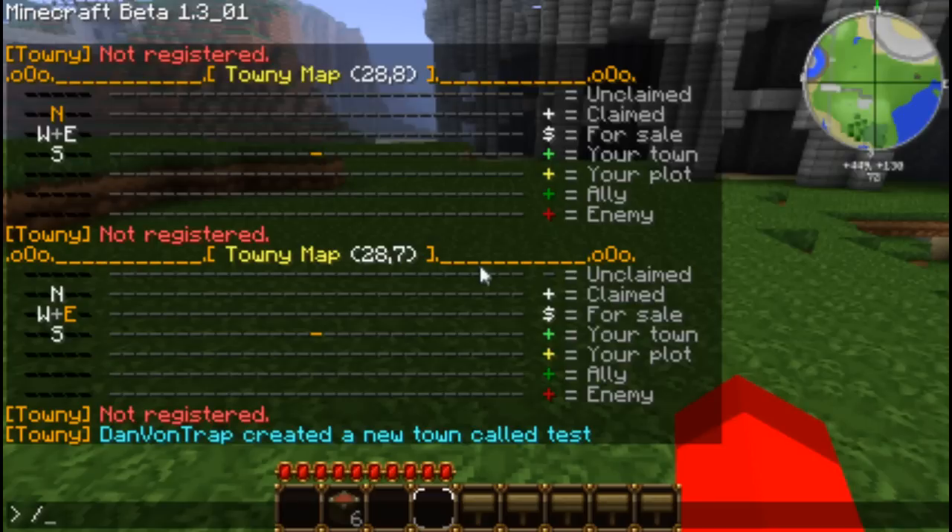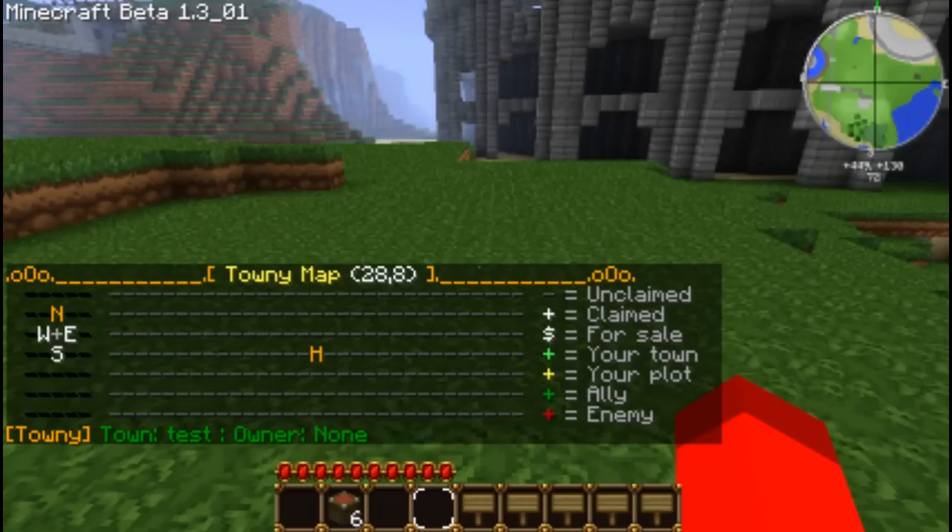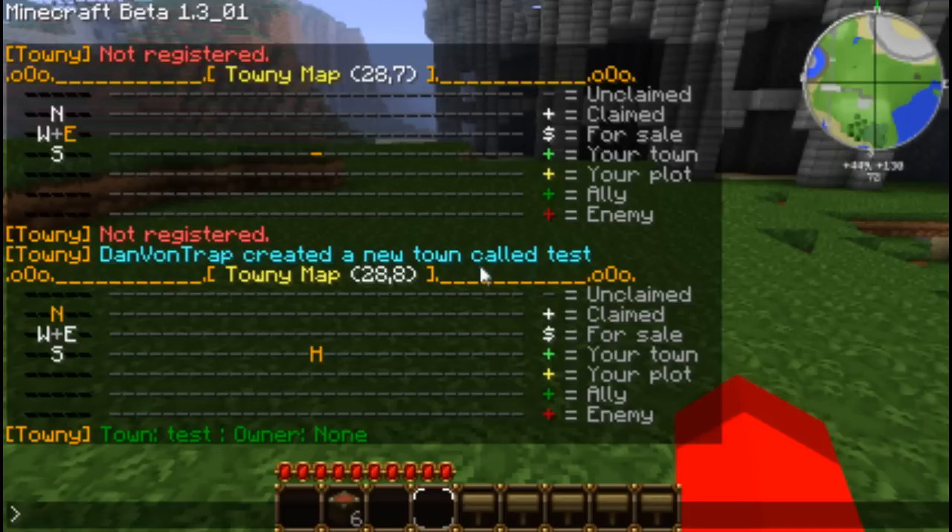Now if we go slash townymap, it will show our home point. The minuses are unclaimed territory, the white crosses are claimed territory, and it tells you at the side: neutral, for sale, your town, and so on all the way down to red cross which is your enemy.